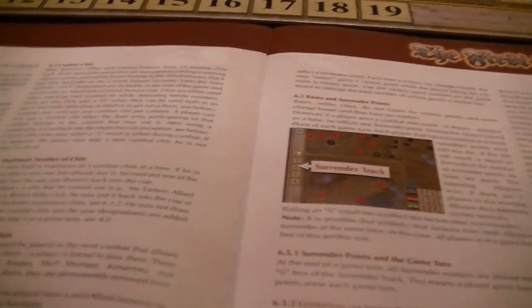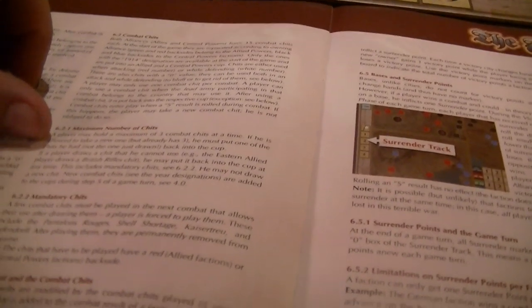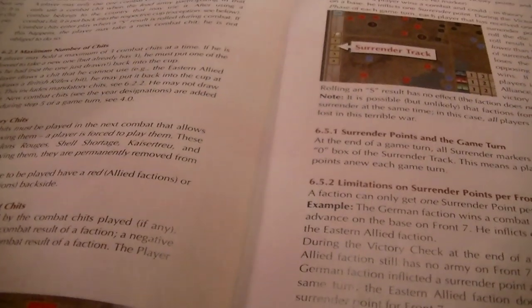You can only use one combat chip per combat, and only when the lead army belongs to a country that may use that chip. After using a chip it goes back in the cup. Combat chips enter play whenever an S is rolled in combat — the player may then take a new chip but doesn't have to, and you're limited to three at a time. If you draw a chip you can't use, you may put it back. Certain chips — like Pantalons Rouge, Shell Shortage, and Ludendorff — must be played; after playing them they're permanently removed.